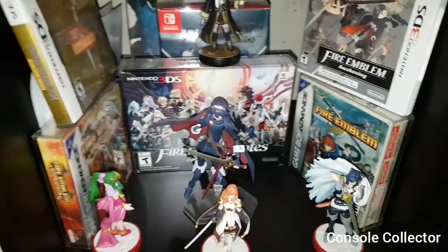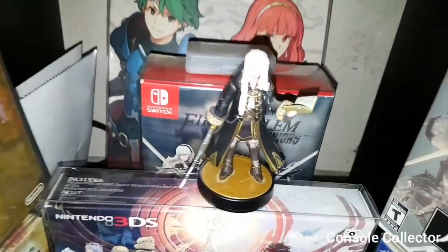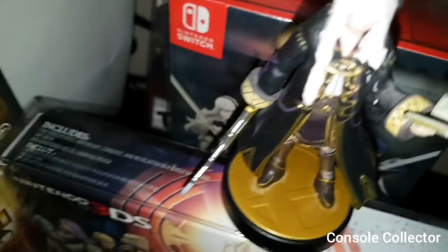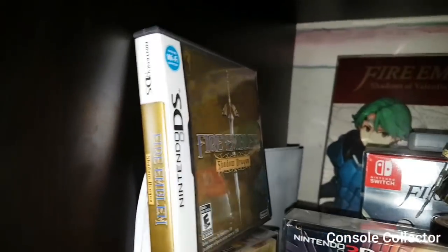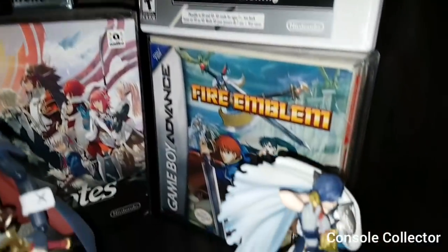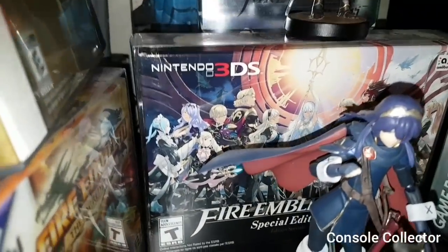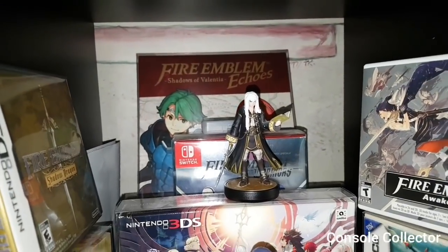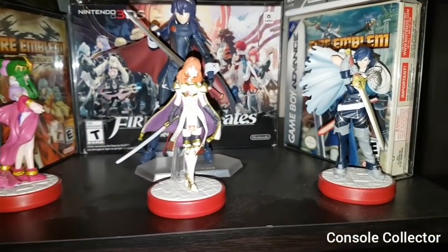Here we have my Fire Emblem Shrine. In the back there we have Fire Emblem Echoes, a not-for-resale version of Sacred Stones, then the Special Edition for Fire Emblem Warriors, Fire Emblem Shadow Dragon, Awakening, Fire Emblem Game Boy Advance, sealed Sacred Stones, and of course Fire Emblem Fates Special Edition — sitting behind the Figma Lucina. Got my custom Robin female Amiibo, we got Tiki, Celica and Chrom.